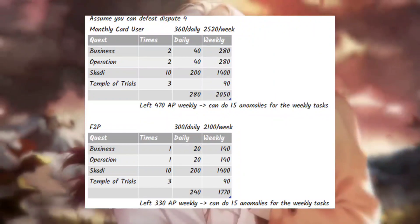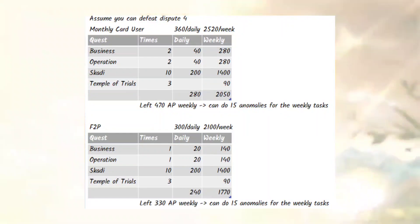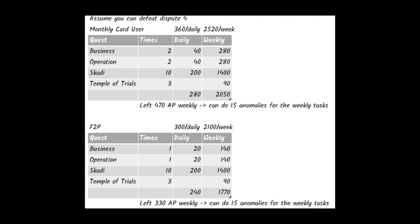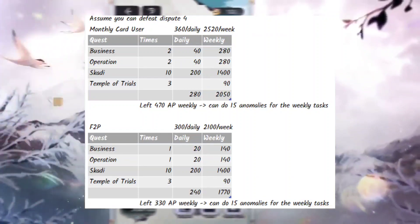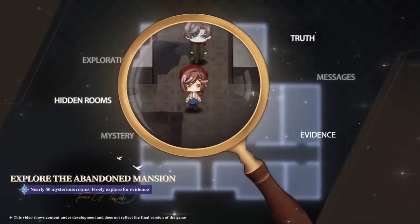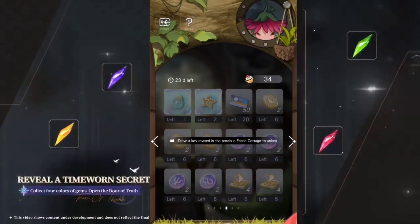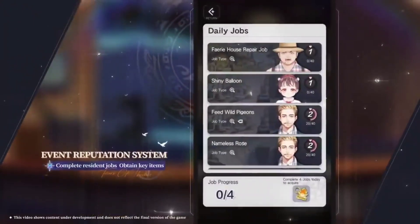For players who can defeat Dispute 4, I'm assuming 10 tries per day — more is better of course. There will be leftover AP to spend on anomalies to complete weekly tasks. Remember to spend your work permit on five tries too. One way to stay on track: reach the next pool every five days — so pool 2 on day 5, pool 3 on day 10, pool 4 on day 15, pool 5 on day 20 — leaving about four days to clear pool 5 and get the invitation.